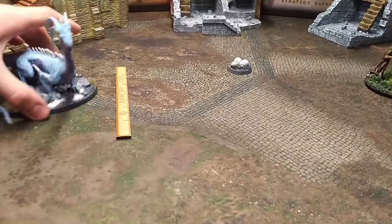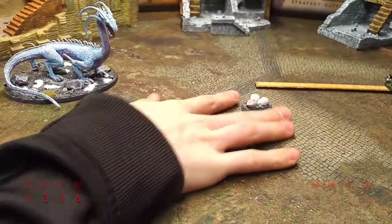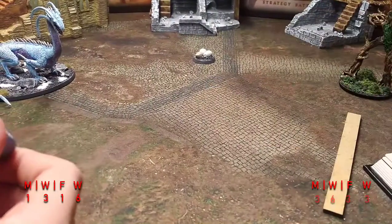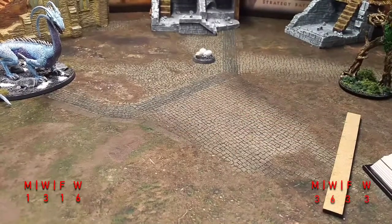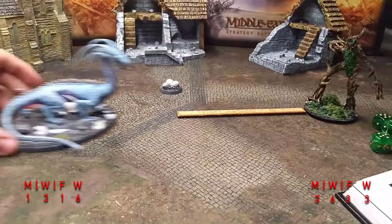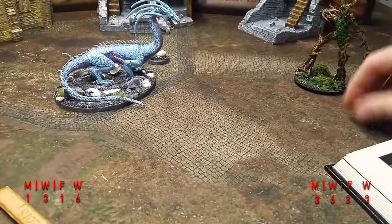We've got metal washers under our models and magnet sheets in our travel trays — they stick and don't slide, which is fantastic. Now we place the eggs in the middle of the field so the Drake can always be within 3 inches. Priority goes to Treebeard.